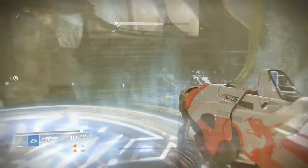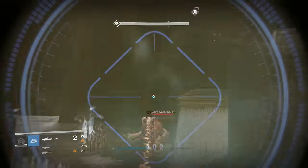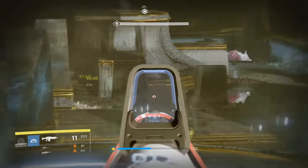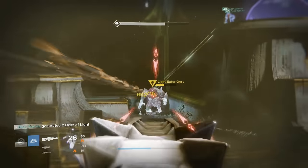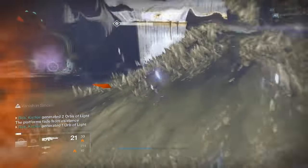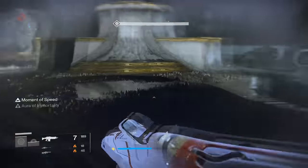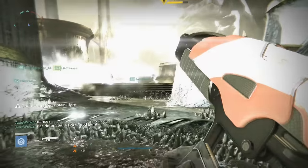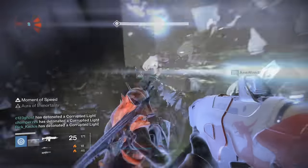The knights run diagonally across the middle and head straight for your orb. The problem with trying to run this normally is that you put a lot of exposure on the people holding open plates. Adds melt you so quickly, and standing on the plate or hopping off to deal with knights is possible but very dangerous — and since the room for error is basically zero, if someone dies it's going to be very difficult for most groups to continue.